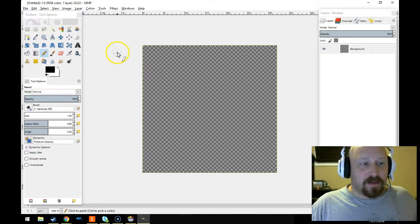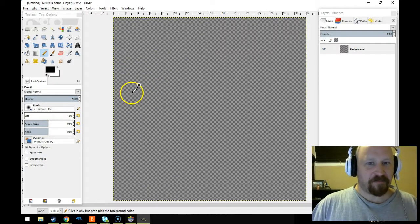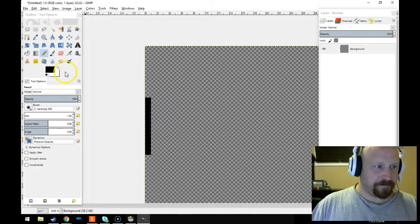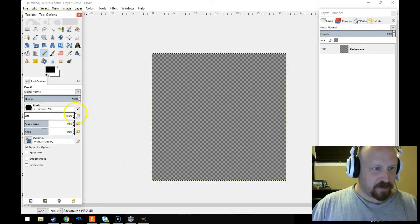So we're going to make another one. This one's going to be super simple, super fast, for those of you who are not interested in the art aspect of it. We're just going to make a quick peg. I'm not very good at drawing circles, so I'm going to use the hard circle brush and bump it up to about where I want it.